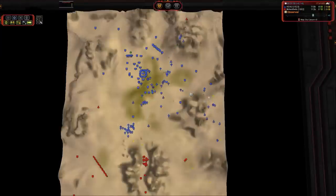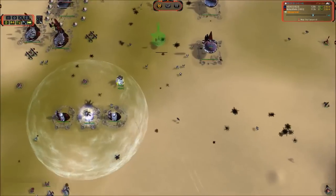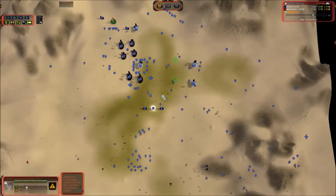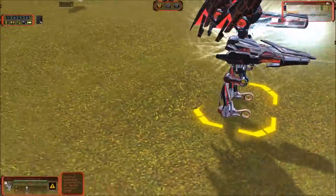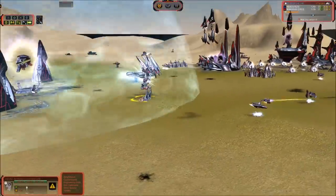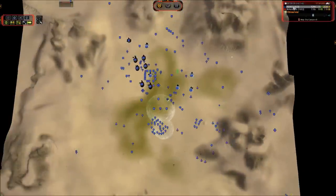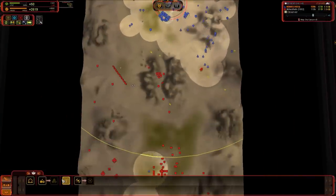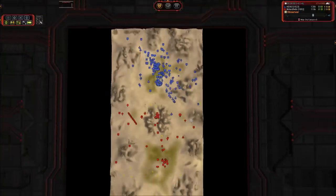Those little mobile shields have 10,000 health apiece and are extremely useful. The only problem is they suck down a lot of power, and ta for life is having trouble sparing power at the moment. The shields are going to go down — the power flux is not good. He's getting an upgrade; looks like he has attack pack and is working on a different upgrade. We'll have to check back in with him.